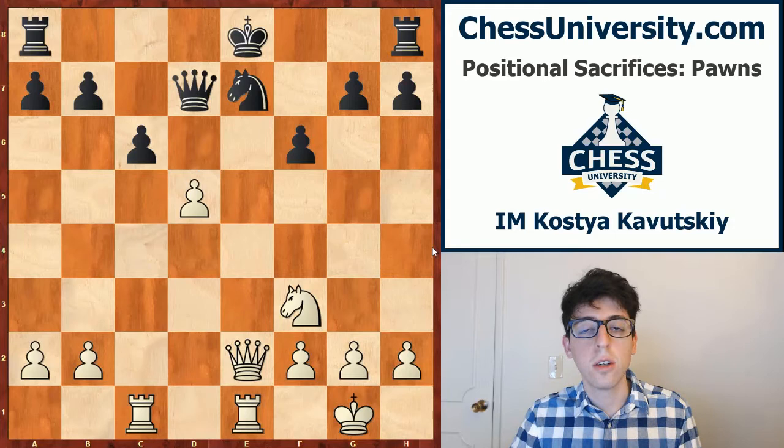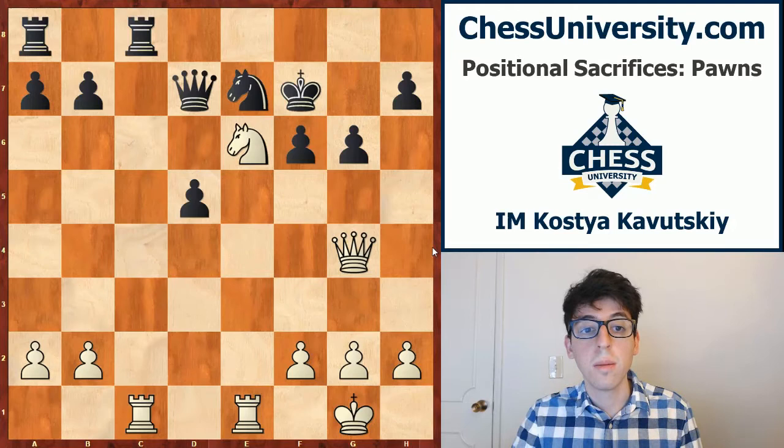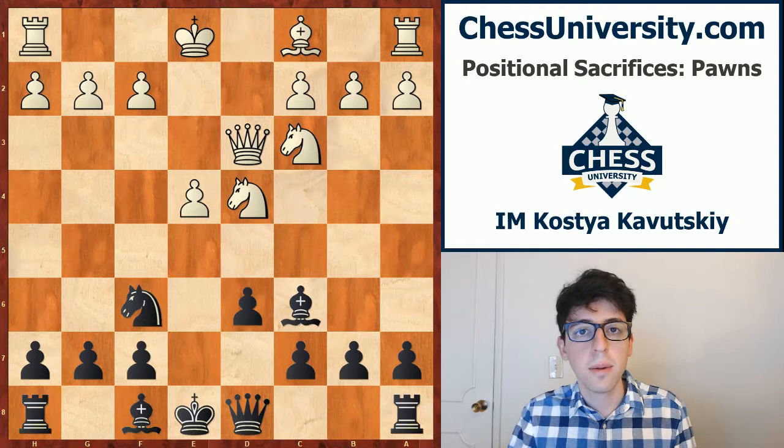From our point of view, this is an intuitive sacrifice. We don't know exactly that the attack is going to break through, but we have an intuitive feeling that if we put our pieces on the best squares, eventually the tactics will come. It very much is a positional sacrifice because you're trading a pawn to improve the power of your pieces — that's a strategic concept. You rely on intuition to tell you that once you get the knight to e6 and queen to g4, you'll find some combination to win the game.